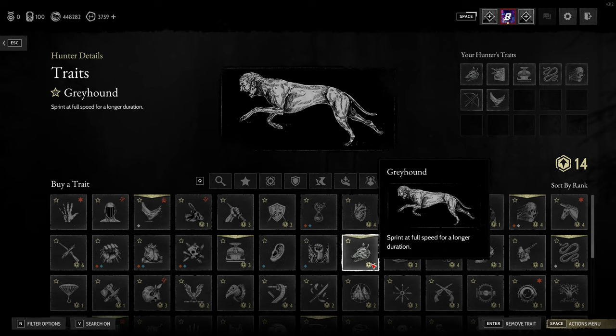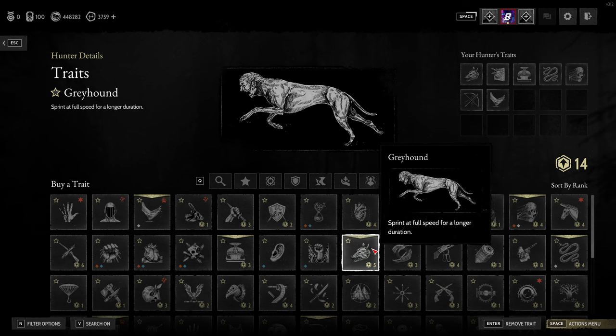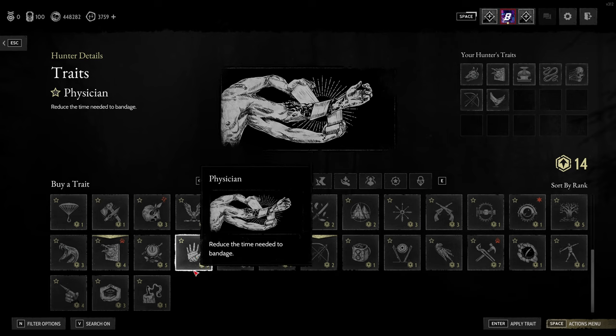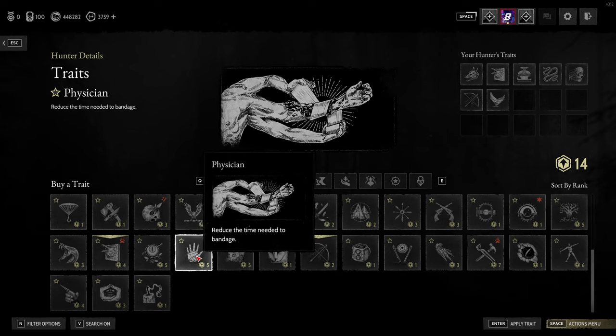Greyhound is also great for getting around the map faster, especially on the new map which is pretty big. Next up is Physician, which unlocks a little bit later. Physician reduces the time needed to use your first aid kit, so if you're in the middle of a firefight, you've taken a hit, and you want to heal quickly before the enemy charges you, Physician is the way to do it. A great trait, highly recommended.